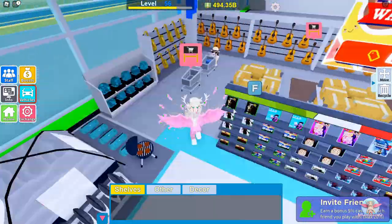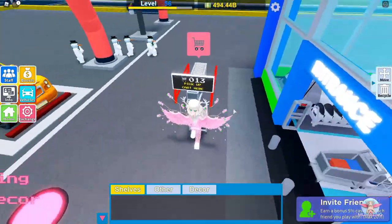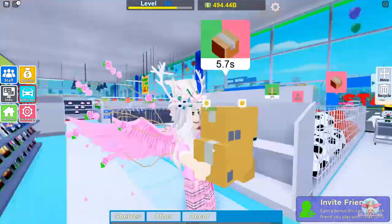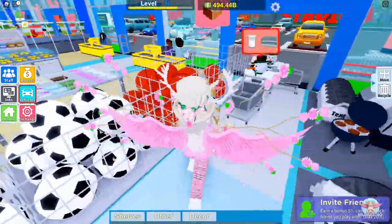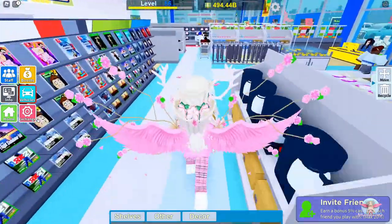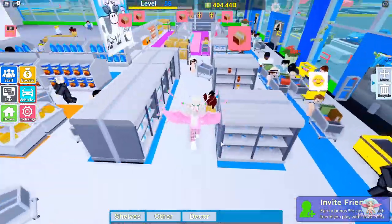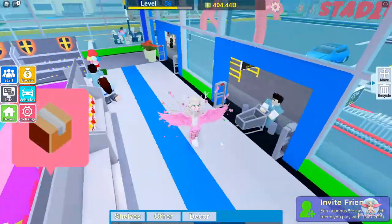We're about to get a new staff member — let's quickly help out this chef and put this coffee machine stand in. We're going to put it right on the end here. There we go, we've unlocked the barista! The bus turns up every once in a while and has every type of customer you can get, so when I redo my layout I'm going to put the main supermarket over the far side closest to the bus depot.